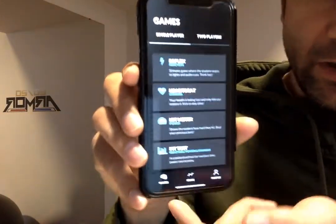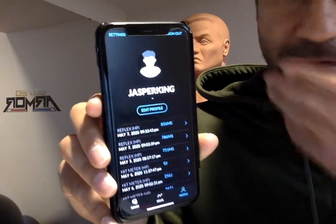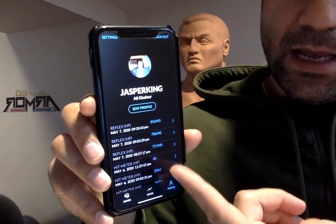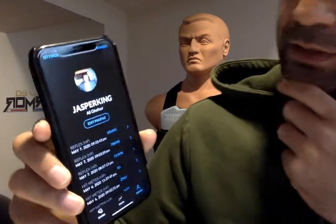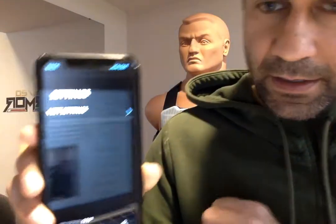Go ahead and create an account. I'm going to log into my account because I already have a gamertag — mine is Jasper King, which is actually the one I used for a video game. When you log in you get a bunch of options. At the bottom you go to your profile, and here's where you can do a bunch of things. You might also want to double-check your vest — see if it's up to date. Go to Settings, then Vest Settings, then Connect to Your Vest.